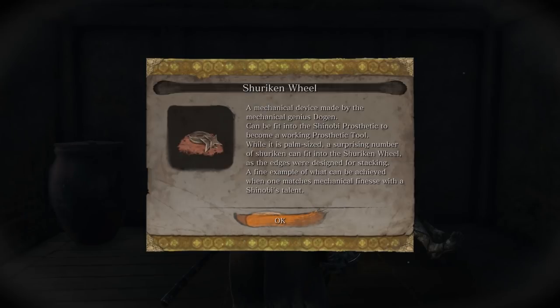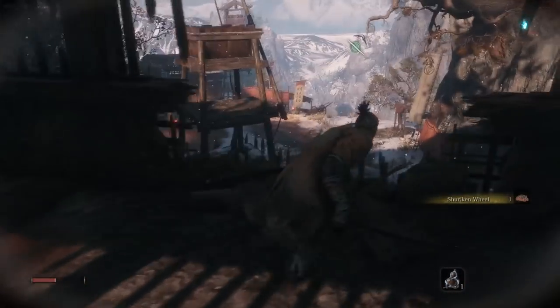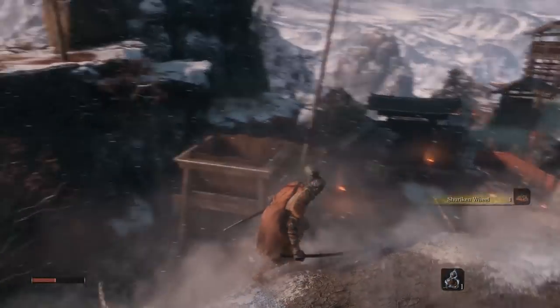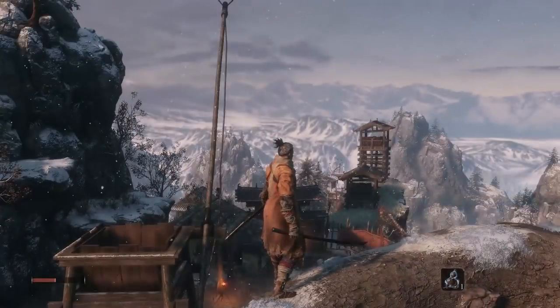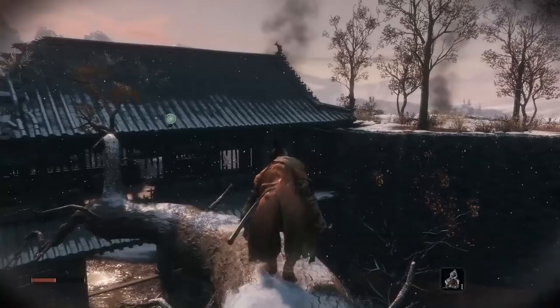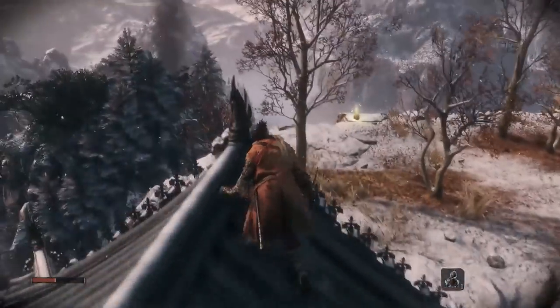Shuriken wheel - can be fit into the shinobi prosthetic to become a working prosthetic tool. Oh, we can shoot shurikens! Once I find the next idol I will be all over that, because I didn't use the ninja tools in Nioh even though people say they're really useful. Looks like we'll finally get a chance.